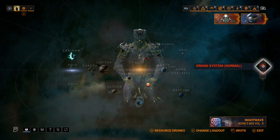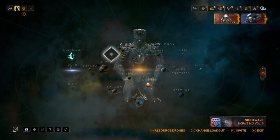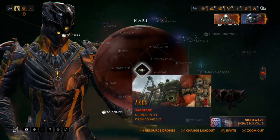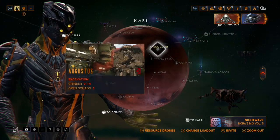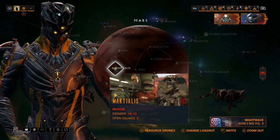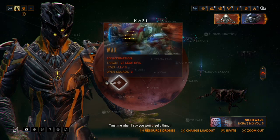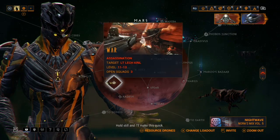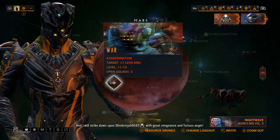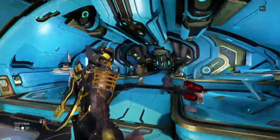Just to give you an idea of where farming is — let's say you need to go to Mars. You're going to look for an assassination mission on Mars. I personally can't remember which node it is offhand, but look for the node called War, mid-left on Mars. You can farm Excalibur's parts by doing that mission.